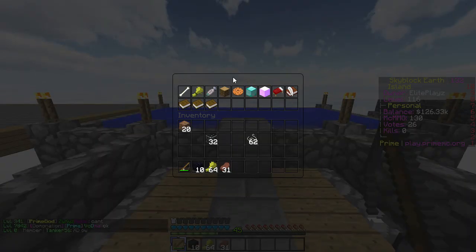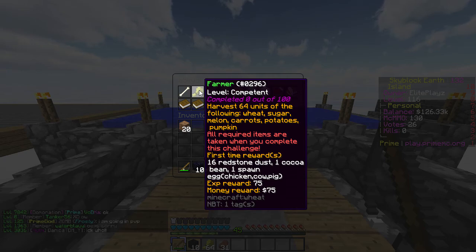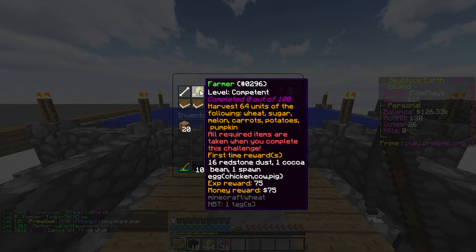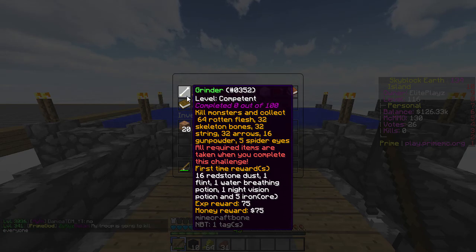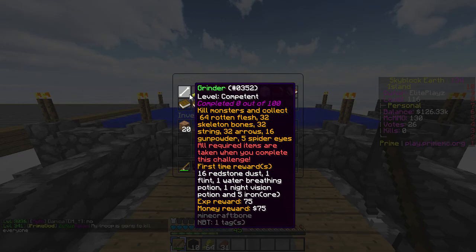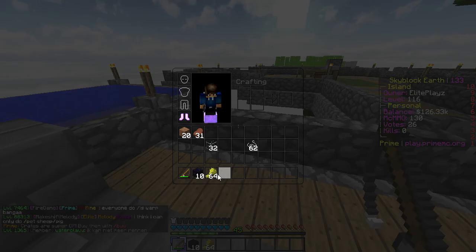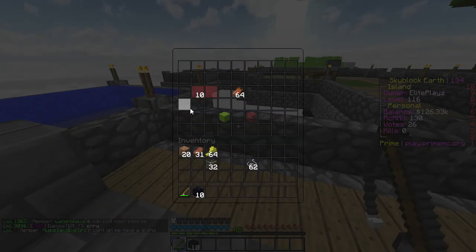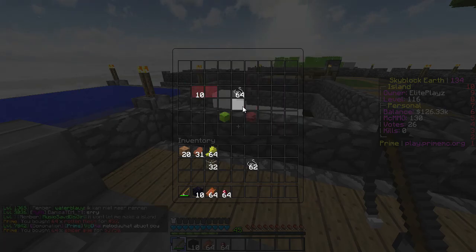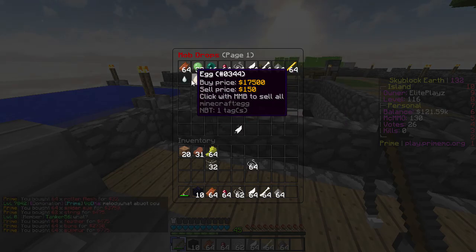Alright, slash C — I guess I can't get the fish thing. Here it is — harvest 64 units of wheat, sugar, melons, carrots, potatoes, and pumpkins. Jeez these are so hard. What's the next one — oh my god, rotten flesh, 32 skeleton bones, 32 string, 32 arrows, 16 gunpowder, and 5 spider eyes. I can just buy all these from the shop. Bought that — buy spider eyes, buy string, buy feathers, buy bones, buy gunpowder, and that's it.